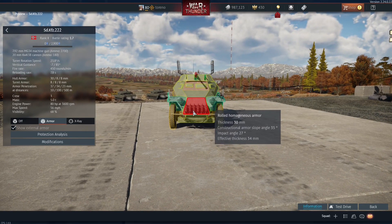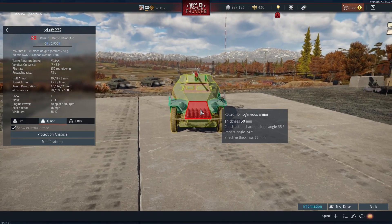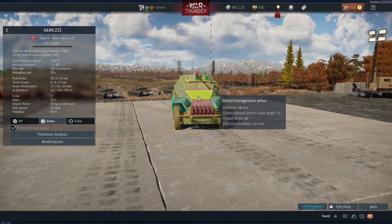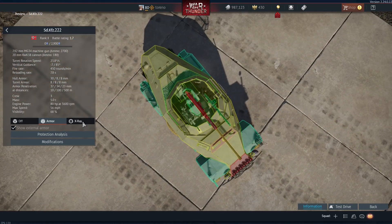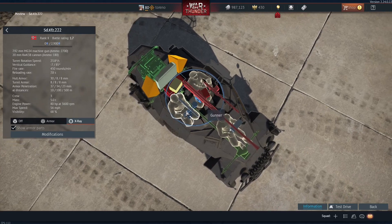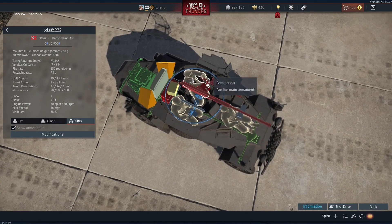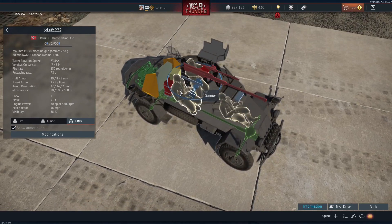As you might expect, armour is pretty light — 30mm at the front around the engine area, but everywhere else is about 8mm, even if it's sloped. The crew is the gunner, commander and driver. Interestingly, the commander can also fire the main armament, so just taking out the gunner may not necessarily be enough.